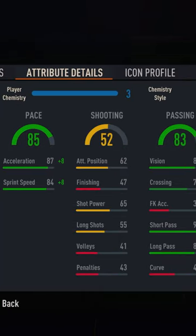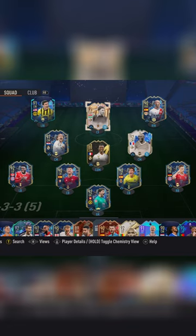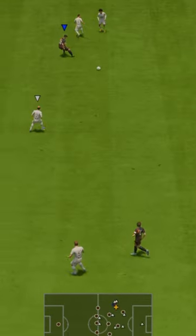Welcome to Baller or Bust, where we test FIFA cards so you don't have to. Today we've got this squad with Toadie Icon Makelele. You can acquire him via SBC for 220,000 coins or via the market for 210,000 coins.